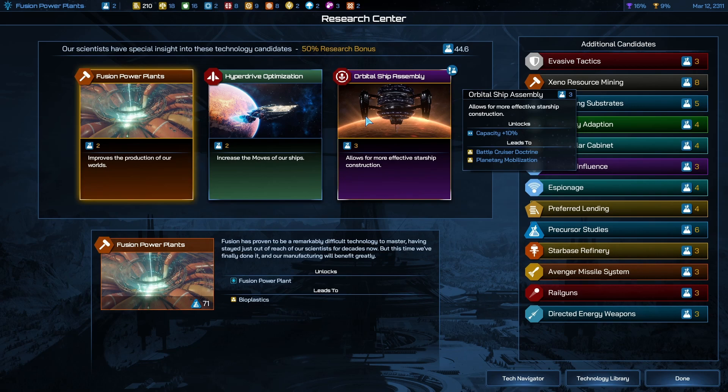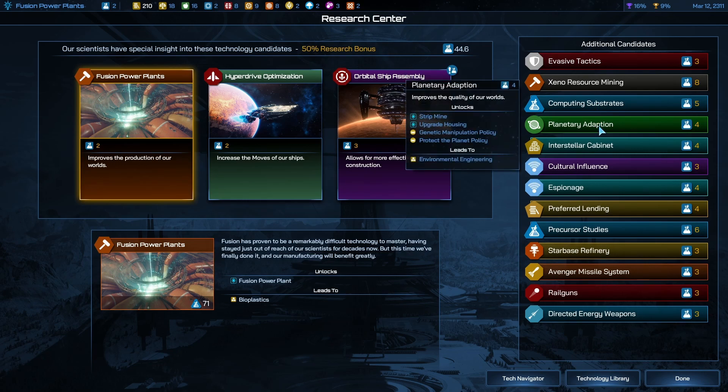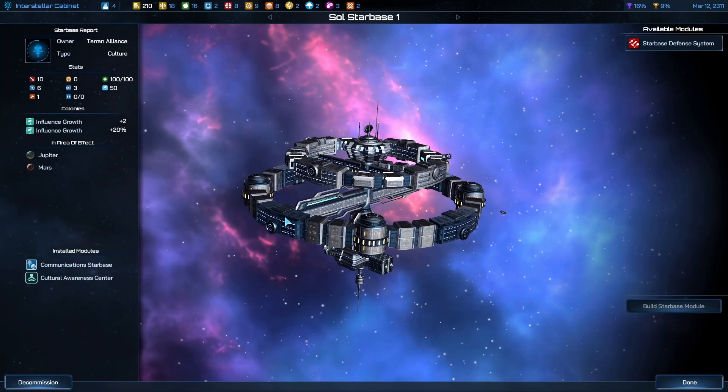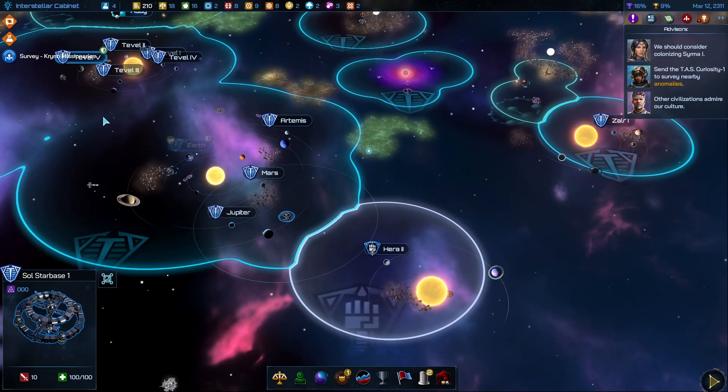Fusion power, orbital ship assembly. Weapons, computer. Upgraded housing. Interstellar cabinet — let's get some more ministers. Do the modules for the time being.